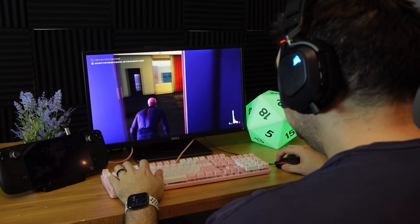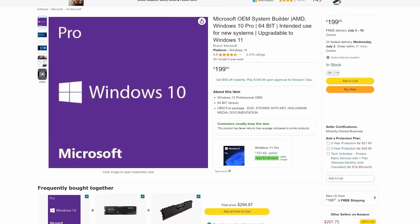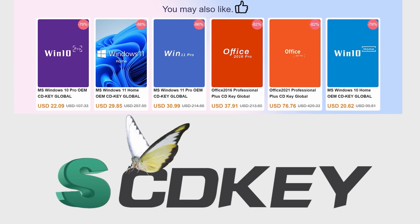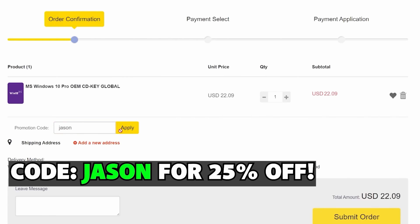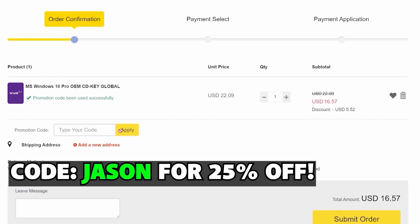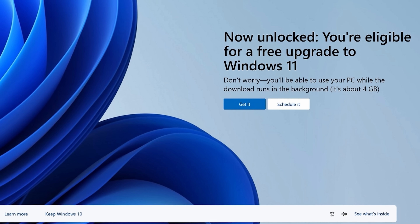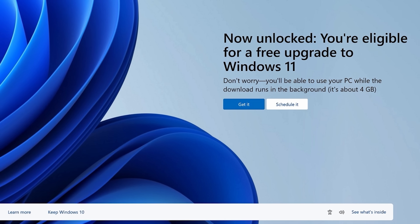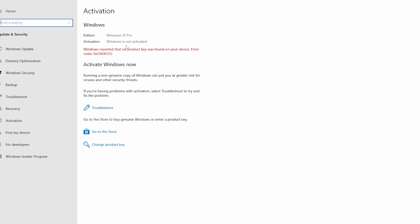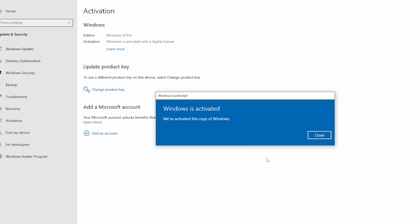A quick word from this video's sponsor. When you install Windows on your Steam Deck, or any other PC, you're going to need to activate it to unlock all the settings. Why spend a ton of money for a code when you can use SCDKey? You can purchase Windows keys at a large discount — use code Jason to get 25% off your order. After purchasing, you'll get your code pretty much instantly. All Windows 10 Pro users can upgrade to Windows 11 for free at any time using these keys. Just take your code, go to your Windows activation menu, pop it in, and boom — Windows is activated, thanks to SCDKey.